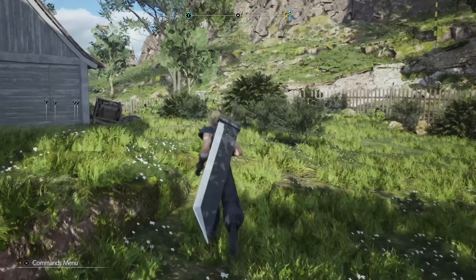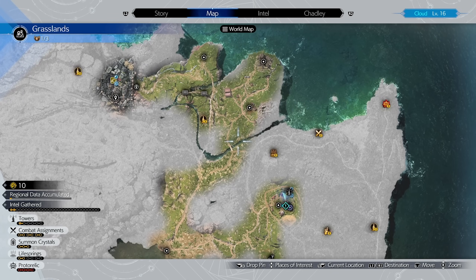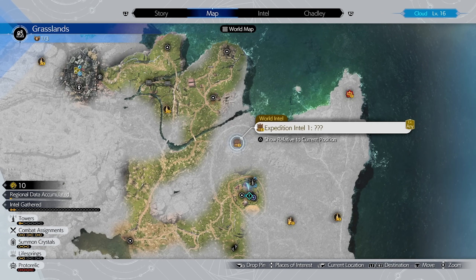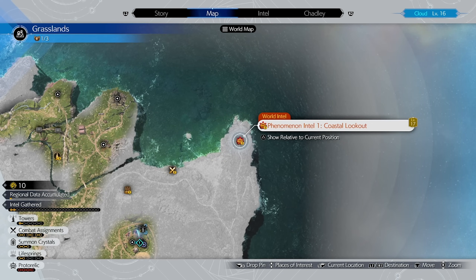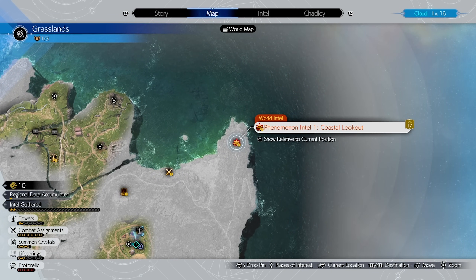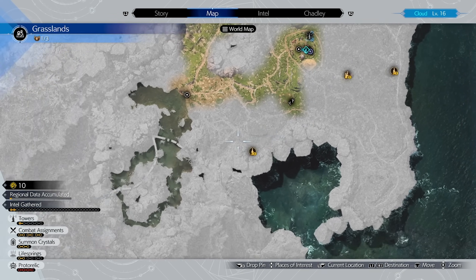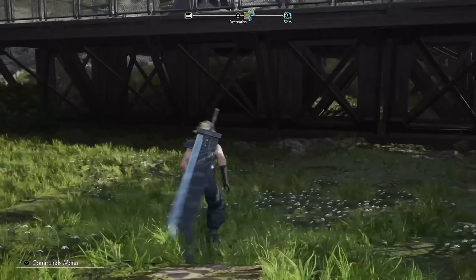I'm happy to have unlocked the combat simulator — that may be a very useful thing I can be doing between sessions, getting in fight practice, so that I am slightly more effective when actually recording. Let's look at what we've now unveiled on our map. I think this has given us access to a lot of the open world activities. Various towers, expedition intel, fiend intel which are fights, phenomenon intel. There's level 17 content — we gotta do a little bit of work to be ready. Moogle intel — we should dip into this some I think. Let's see if our bird's ready first.